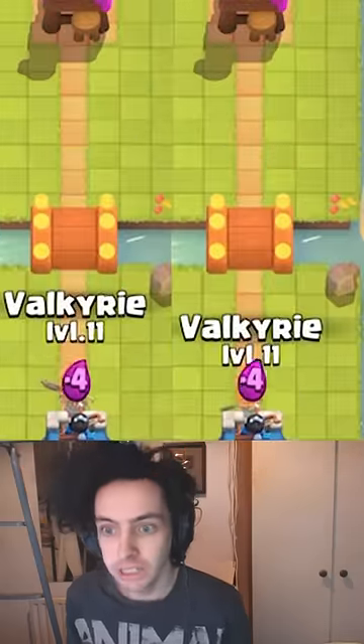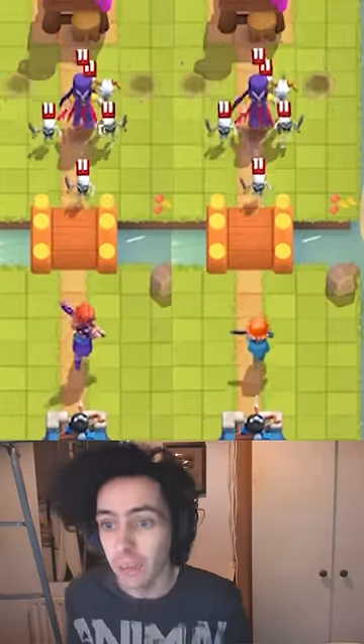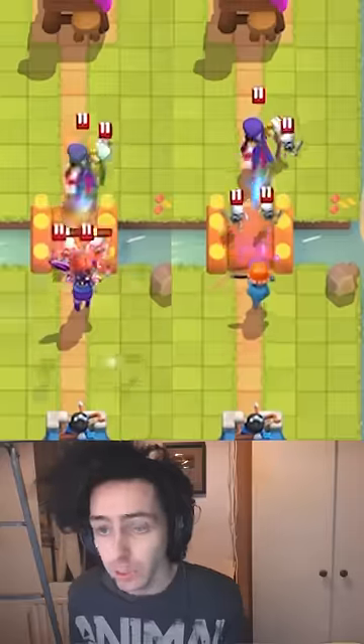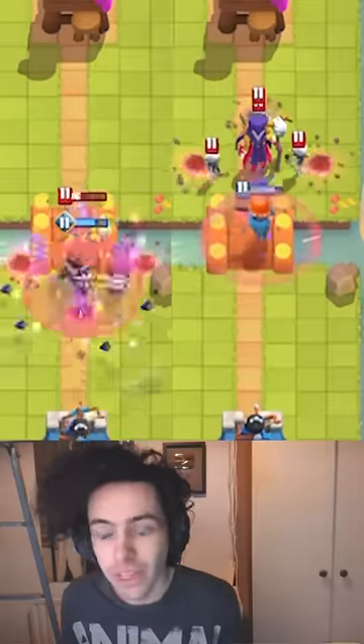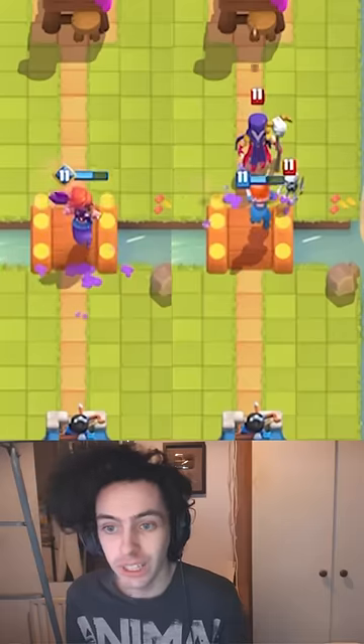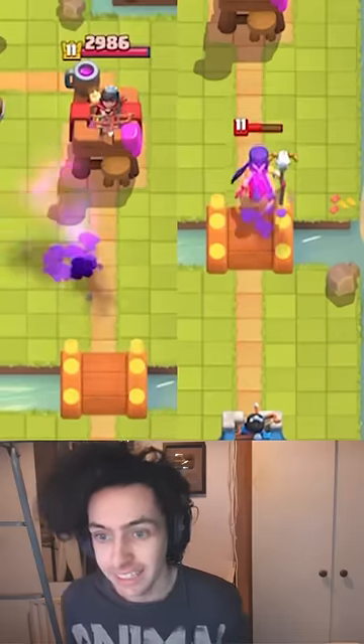Here's a side-by-side comparison. On the left we have the Evolved Valkyrie, and on the right we have the normal Valkyrie. Both going up against a Witch, the Evolved Valkyrie uses that Tornado effect to pull the Witch onto your side of the field, while the other Valkyrie struggles and actually gets taken out herself.